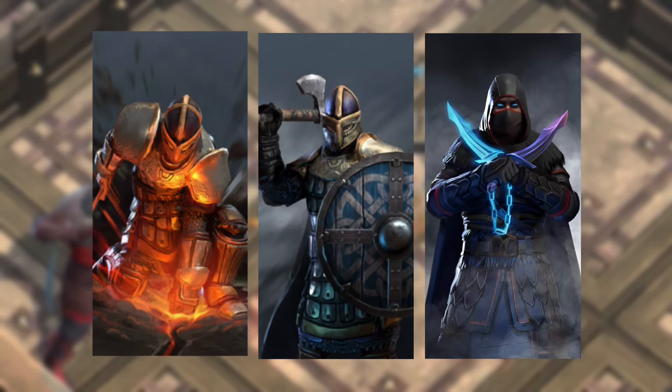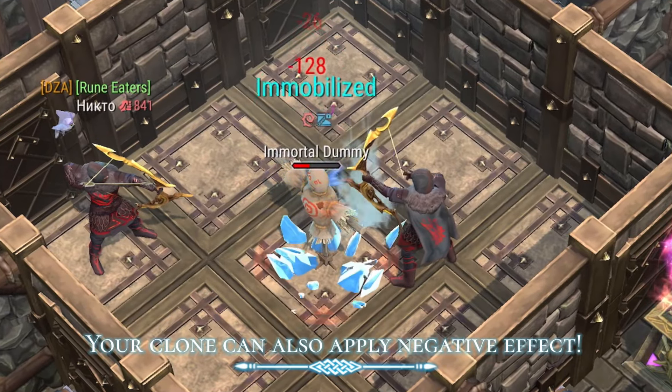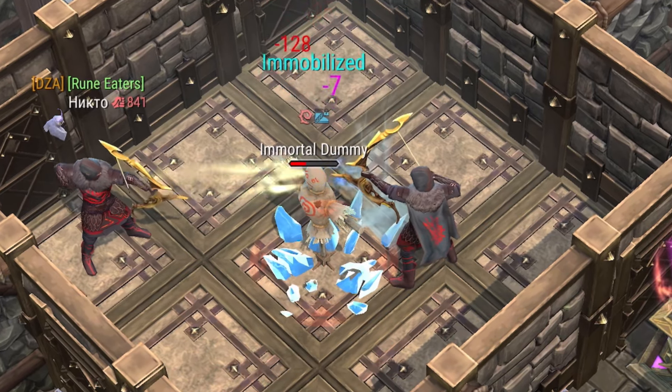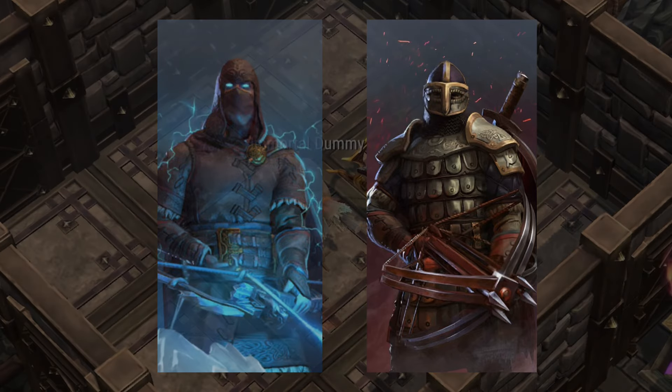The best class goes to Sylvan, because it can trigger the slowness and immobilize faster. Other classes like Sharpshooter 5 and Mercenary 4 can also apply it fast with their abilities.